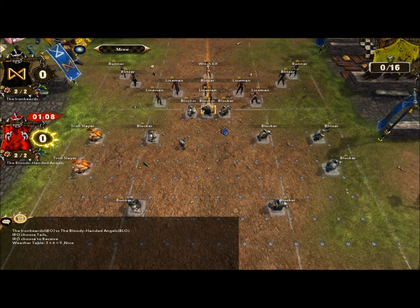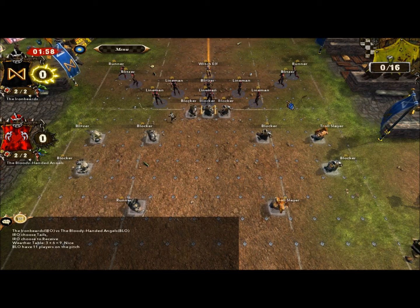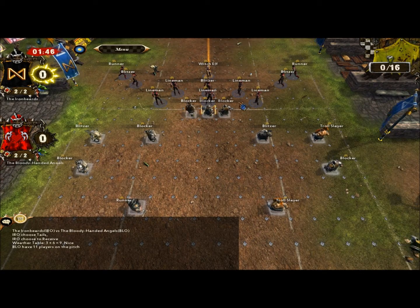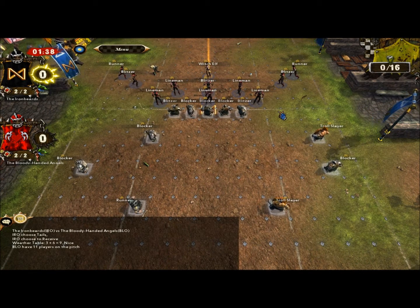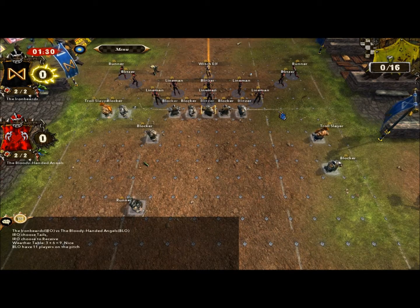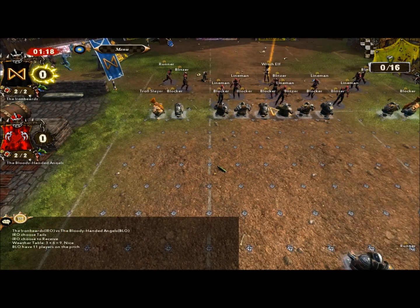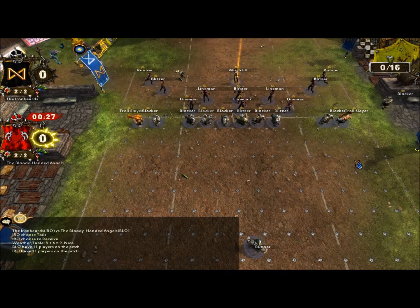The Dark Elves begin to line up — quite aggressive. It's a good setup actually; minimum number of people on the touchline, which means I can only attack a minimum number of players in one go, and they're also spread out quite far apart. I make the obvious mistake of putting my blocker and troll slayers on the wrong side — I want the frenzy player on the inside pushing out. I make this mistake and don't change it for the rest of the match.